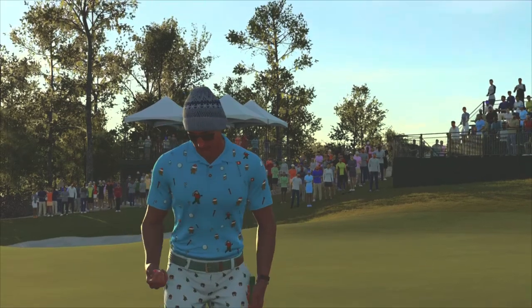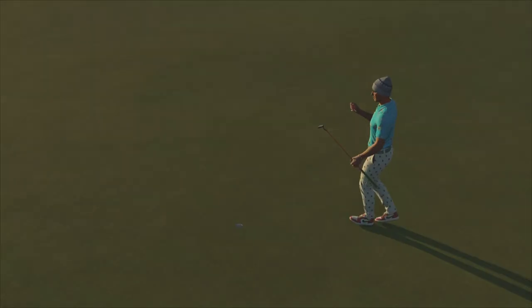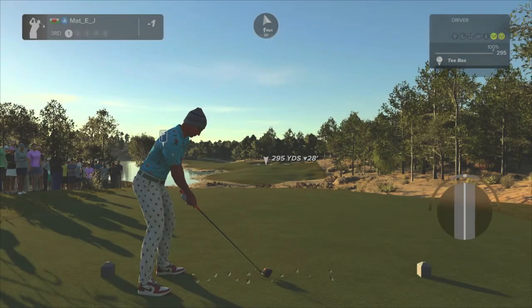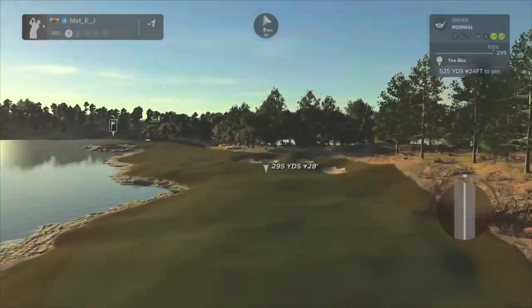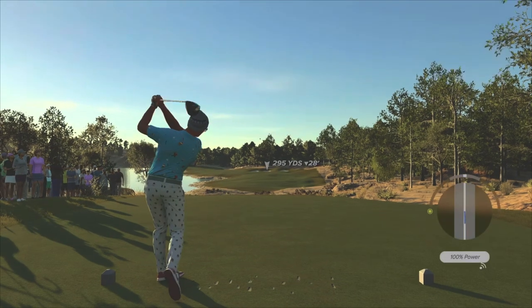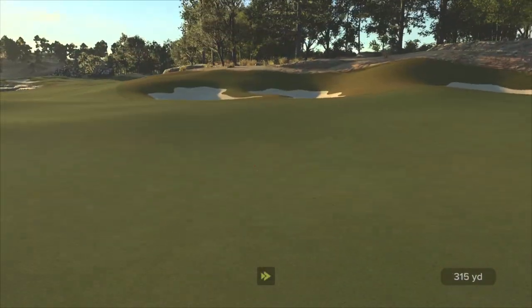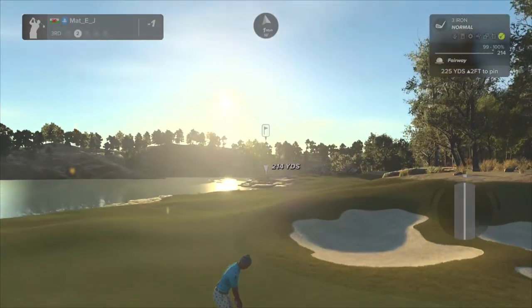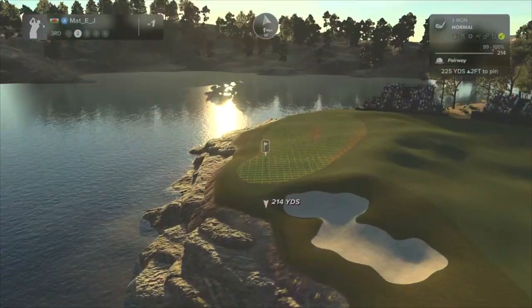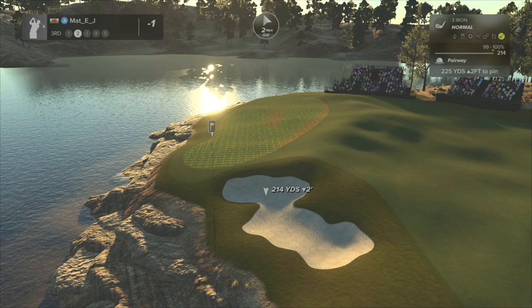In TGC tours a lot of the top players play the powerhouse attribute, so they can probably reach these with irons. My club setup isn't really designed for these major courses - I've noticed my recent reach isn't really designed for platinum. I'm probably going to have a club rethink at some point in terms of what's in my bag and how I want to play the game moving forward, because I can't compete right now with the gaps and yardage I have with the clubs I have.